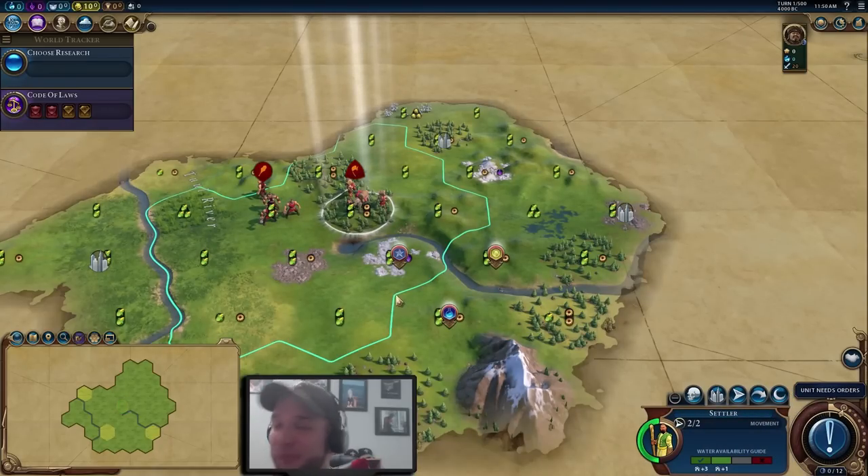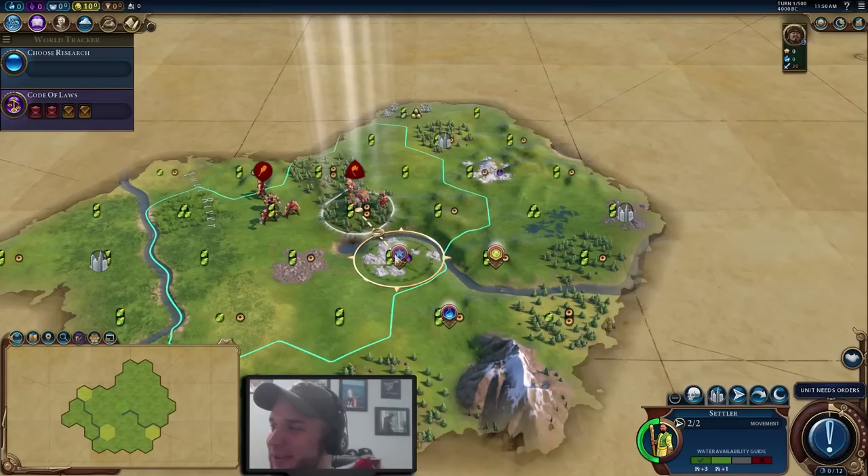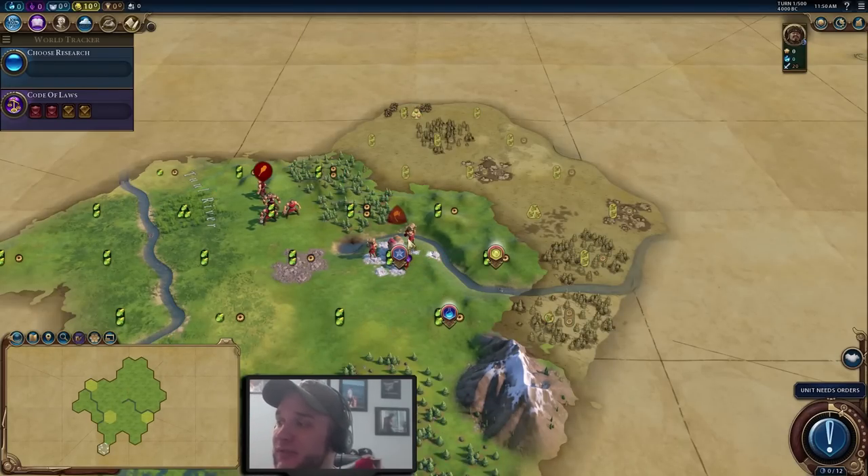Now we're finally going to move our settler across to the marble spot. Another advantage of settling on the marble is that it automatically unlocks it as a luxury resource without needing the prerequisite tech to mine it. So once we settle, the first civilization we meet we're going to trade away that luxury resource at our first chance to get some cash and help propel our game that much quicker.